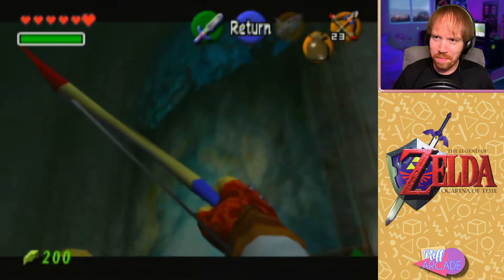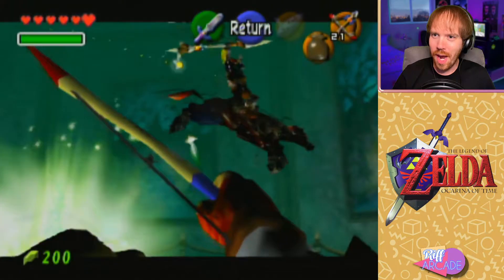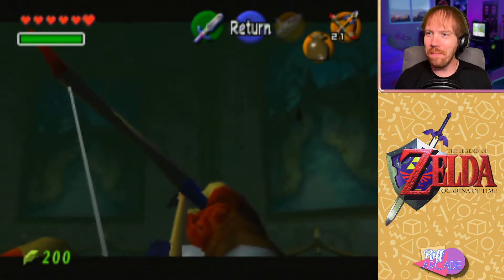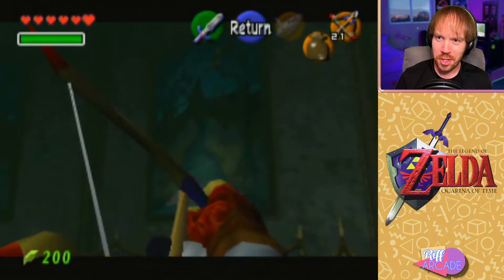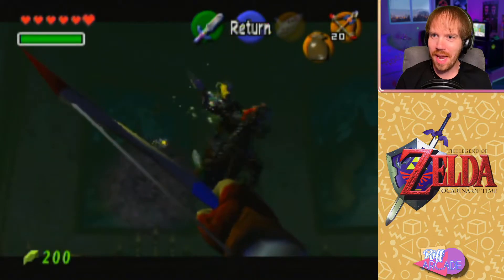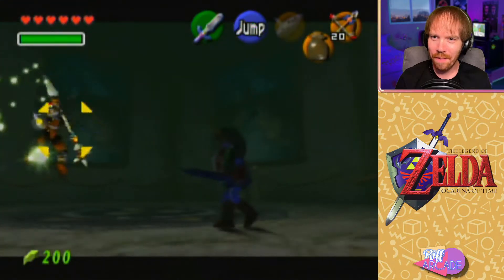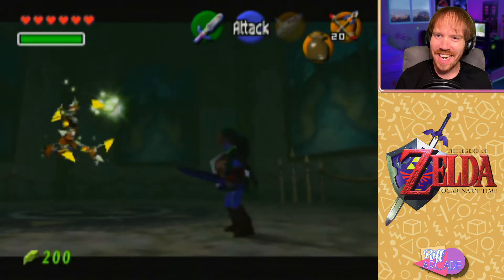Luckily this map has multiple phases — that's the Nintendo Power tip, that is correct. I've lost track. Is this room actually stretching, or is Ganon just coming face-first out of some paintings? There we go — get back in there. Okay, so we're at phase two, I've knocked him off his high horse.